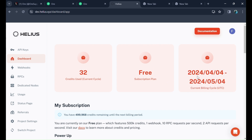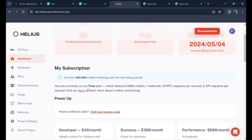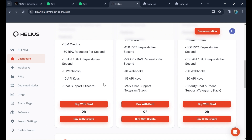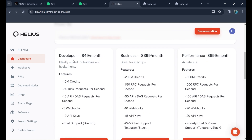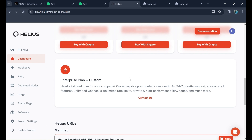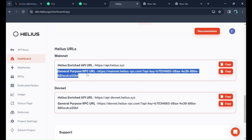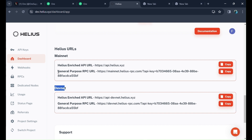The free plan will be valid for one month from your registration date. On the free plan you get 500k credits and 10 RPC requests per second. If you want more, you can buy the developer plan at $49 per month, but for now if you're just testing, the free account is fine. You can check the alias URLs and copy the general purpose URL — make sure it's mainnet, not devnet, since we are using mainnet.